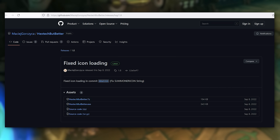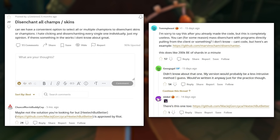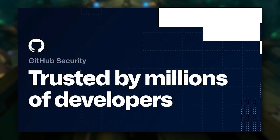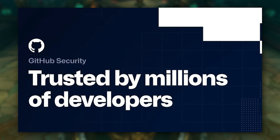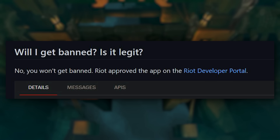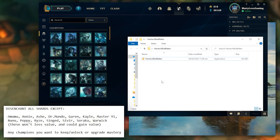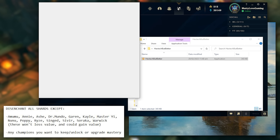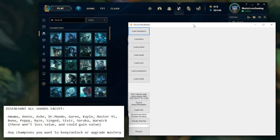First, you'll need to download Hextech Bitbetter from GitHub. There are actually a few of these tools but I found this one the easiest to run. GitHub is completely safe and open source, so anybody can see the code and verify it. The tool is approved by Riot and many people use it already. It's very easy to use, there's no installation required — you simply open the tool from your downloads while logged into League, and you can even delete it after if you want.